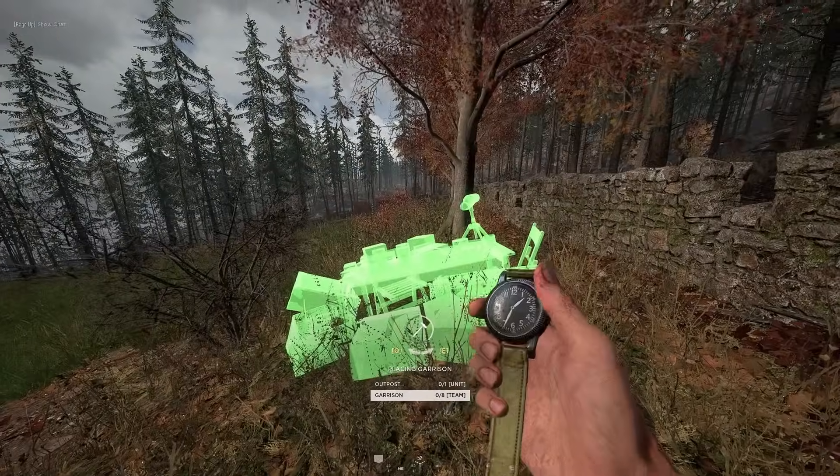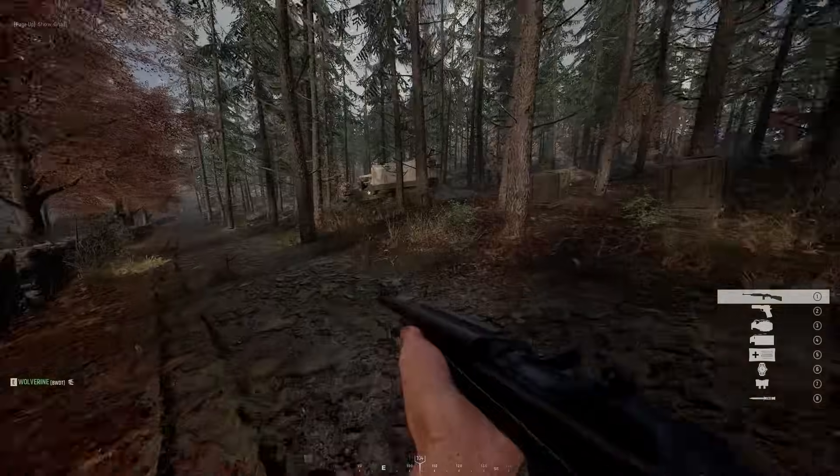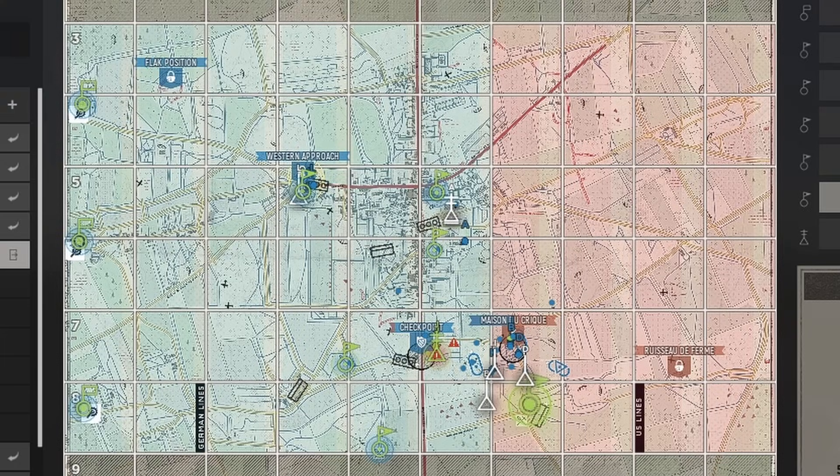Garrisons placed outside the strong point will be far less likely to be taken out, and your team will still count towards capturing the point as soon as they spawn in. I recommend surrounding the areas around the strong point with garrisons, as shown here.